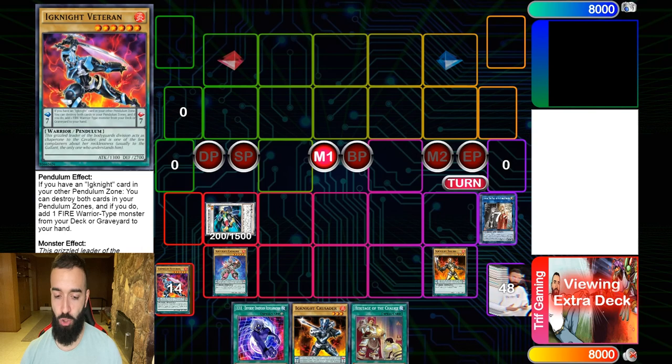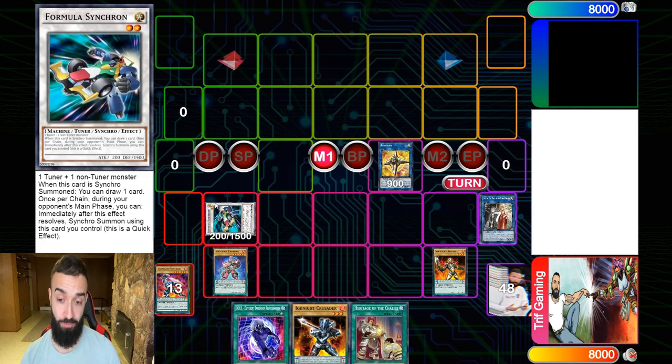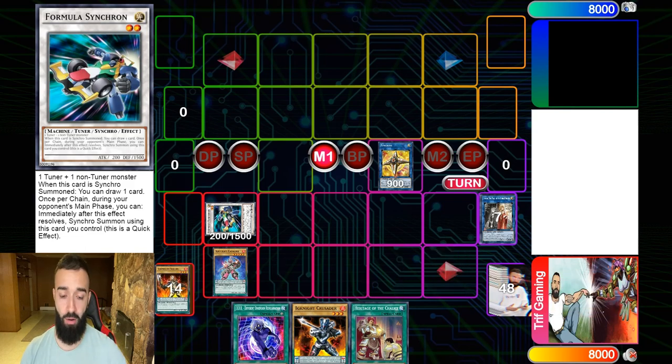We've already played through ash. Now we draw one from Formula Synchron and go into Linkross. If they don't use their hand trap on Linkross, I drop a Herald and they're finished. Let's say they have a Veiler — they Imperm the Linkross. Okay, so sad — what will I ever do? They Imperm Linkross. Alright.